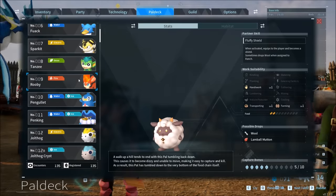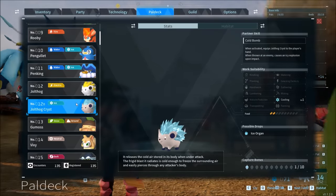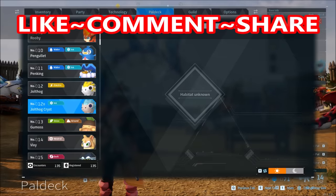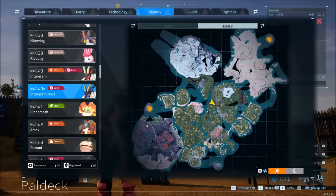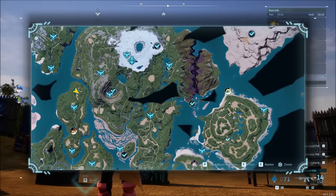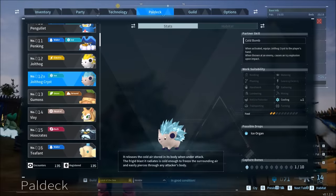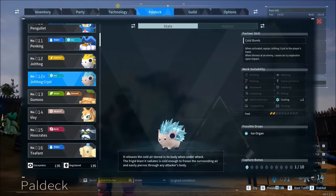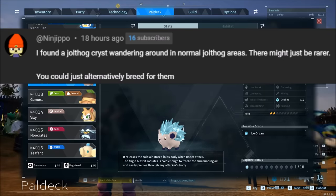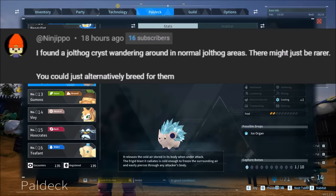Let's start off with subspecies of pals, because if you try to look for them, they're not going to have habitats — no day, no night, habitat unknown. But some of them will have a habitat. Others can be found in the overworld as boss encounters, like the Mossanda Lux. Then there's subspecies like Jolthog Crist — maybe you find it in a syndicate cage or hatched from an egg, but you can also find them in the wild. I found a Jolthog Crist wandering around in normal Jolthog areas; they just might be rarer.